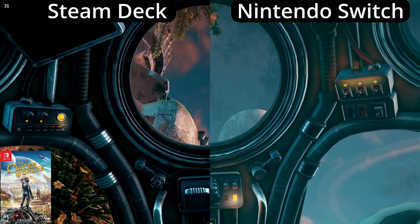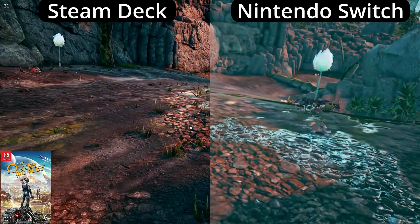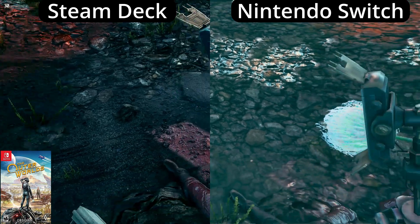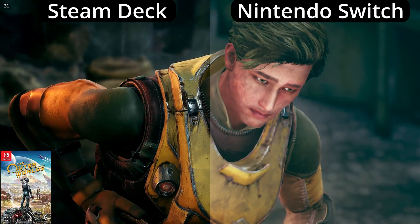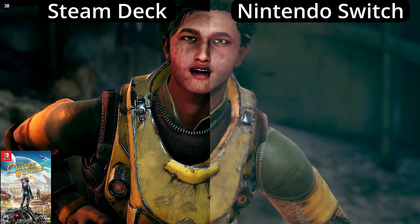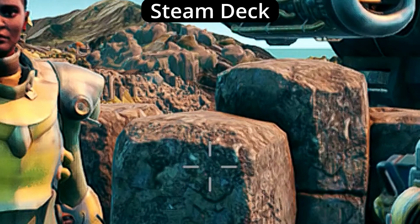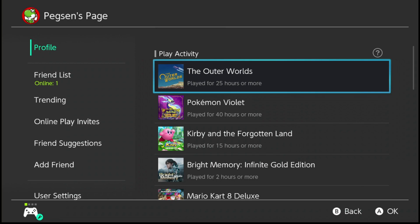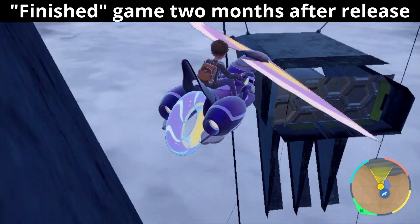For Outer Worlds here, let's stick to just resolution, which according to Digital Foundry is a dynamic 720p while docked. Well, the Steam Deck version doesn't support dynamic resolution. Oh come on, this is impossible. You can clearly see the difference in texture quality. The classic Unreal slow texture loading makes it look like the Switch's textures never load in at all. Didn't stop me completing the game, though — I have over 25 hours on it and 40 in Pokémon, so that should prove my commitment to low frame rates. At least they actually finished Outer Worlds before releasing it.